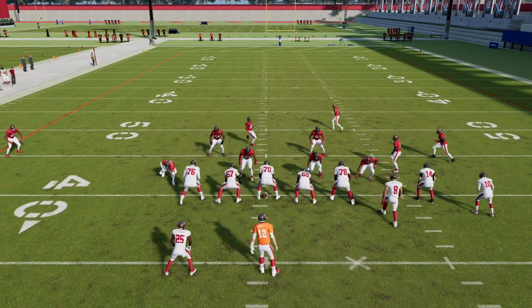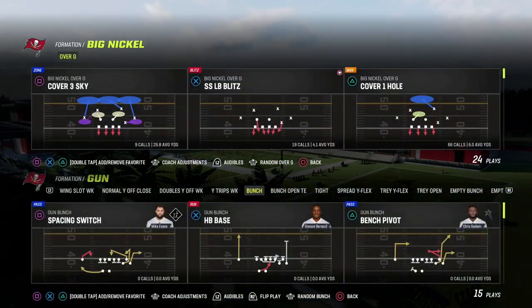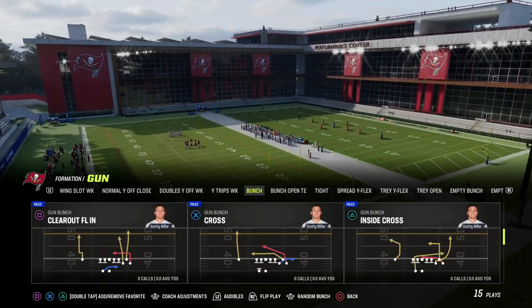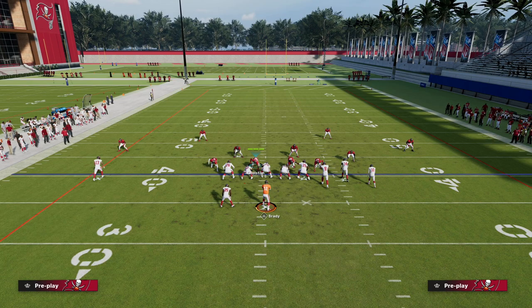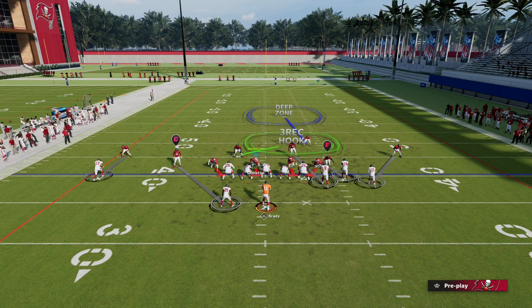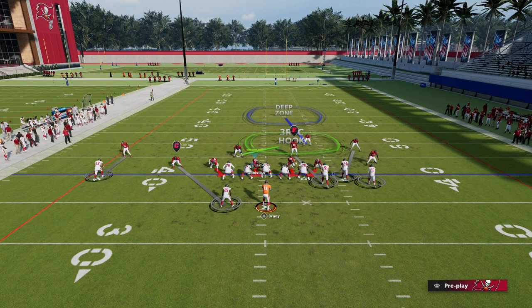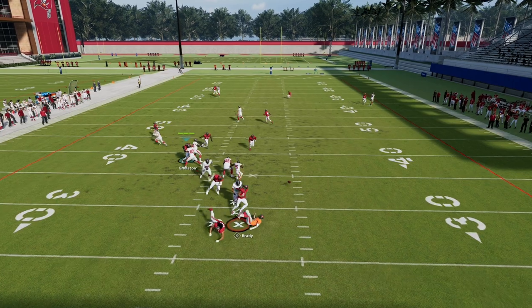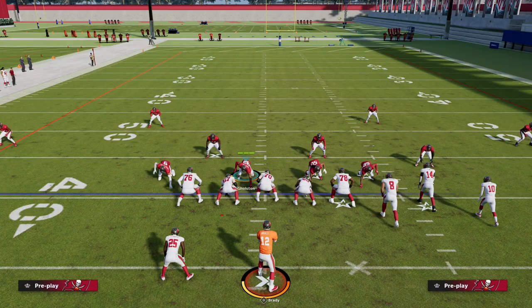One important note: when you come out in a man play and show blitz it can be really buggy — they just don't go where you're anticipating. So come out in a zone play first, even a match play, and then watch how it aligns correctly. With Big Nickel the show blitz alignment is really good and gives you off coverage on everyone you need. You can back one guy off and press another. That's the concept — back guys off in man coverage, really good for stopping the main routes people are going to run. Thanks for watching.